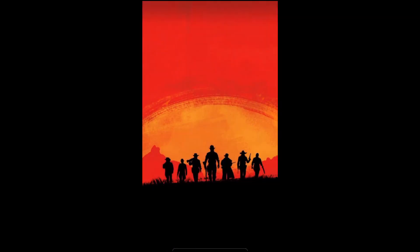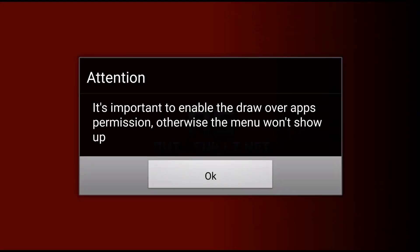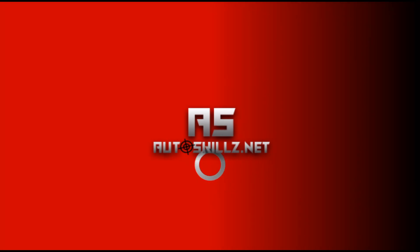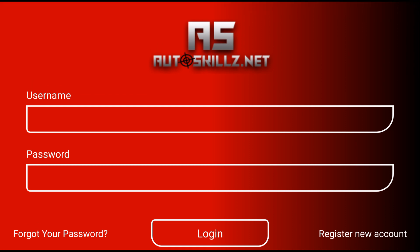Hope you guys enjoyed this. Now let's get into the gameplay. Once you actually load up Pixel Gun 3D, it's going to give you this attention notice saying it is important to be able to draw over other apps permission, otherwise the menu won't show up. Just click OK on that. I'm going to click allow permission and click back - it's really easy as that. It'll say autoskillz.net, and we're going to simply put in our password. I will leave the AutoSkills link in the description so you can make your own account.